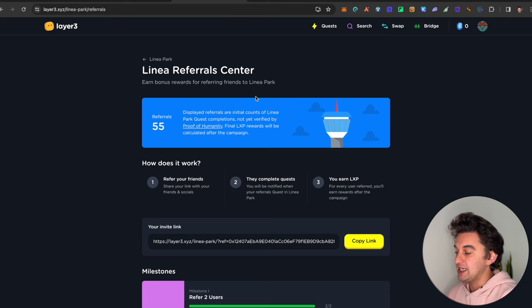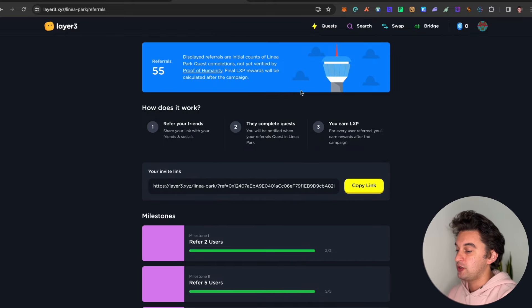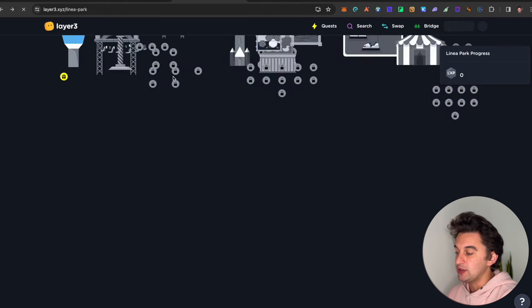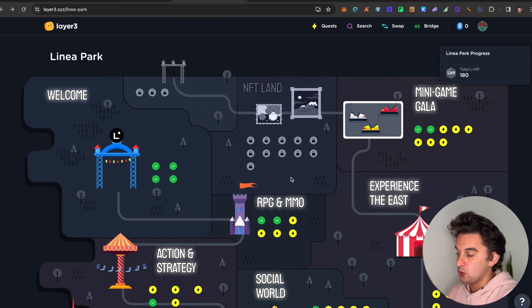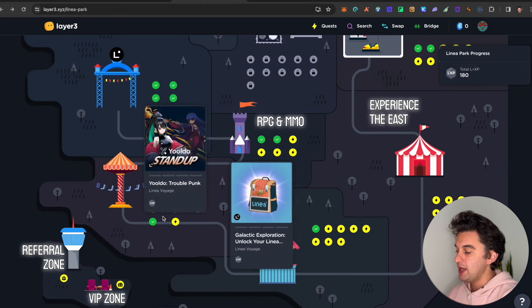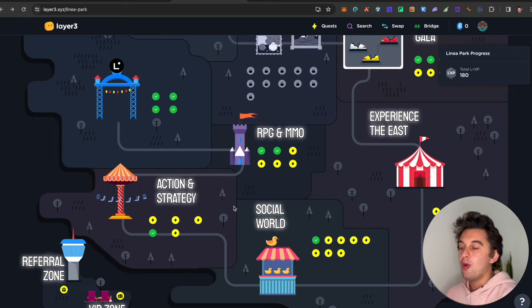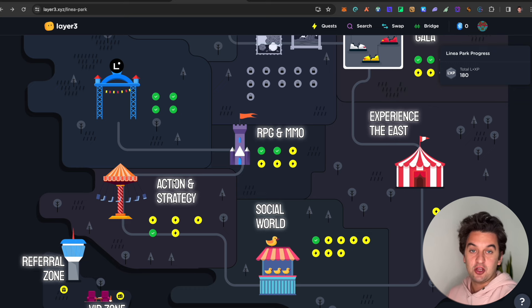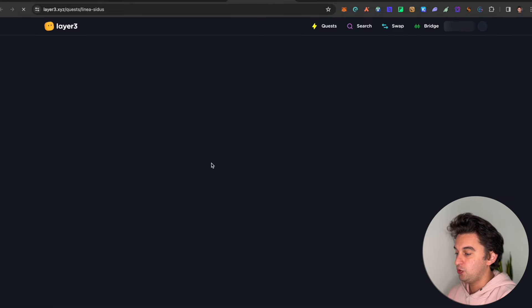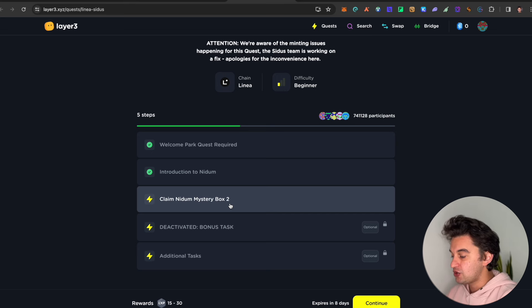The next airdrop is the Linea Referral Center, and I'll also be giving away part of this allocation to my Patreon members. These are quests within the Linea ecosystem where you earn LXP - Linea Experience Points - which will be converted into Linea tokens once the airdrop goes live. The referral link is down below. Some quests cost a little bit, some require you to buy an NFT, but they're all proportioned to about one or two dollars max, so you won't spend a lot. Simply click the referral link and follow the step-by-step walkthrough.